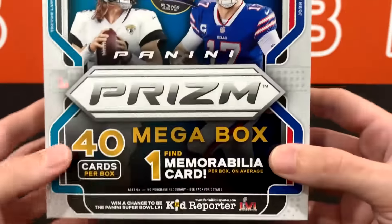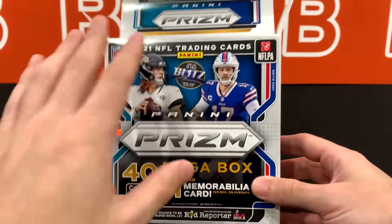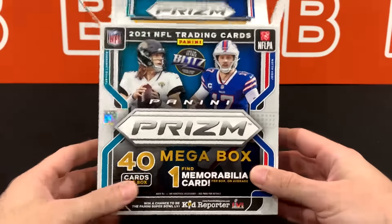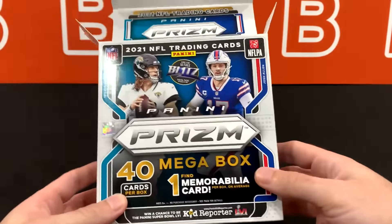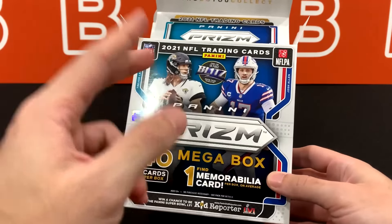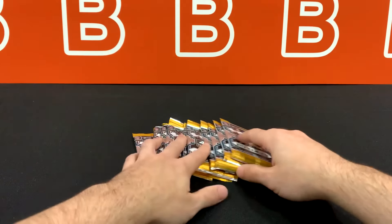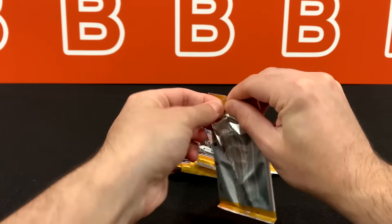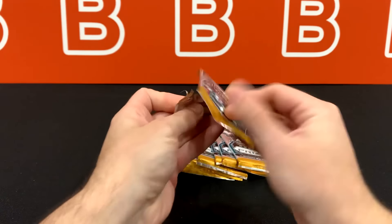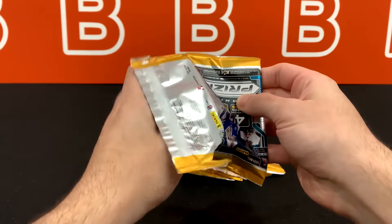You are expected to get a mem card from one of these boxes. From what I've seen, the Target version mega box — which is going to be a more rectangle shape — you can get an auto or mem. Unfortunately no auto from this one, which is kind of disappointing. But I don't know what goes behind the reasoning for why Panini does this. So let's get right into it. Hopefully we get some nice cards, nice parallels and maybe a really nice mem.